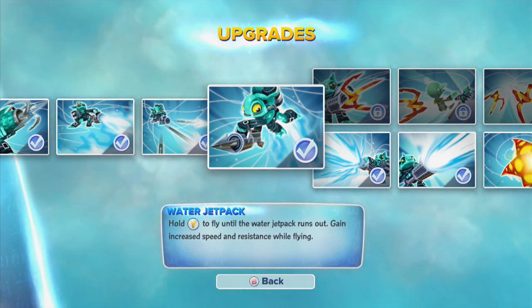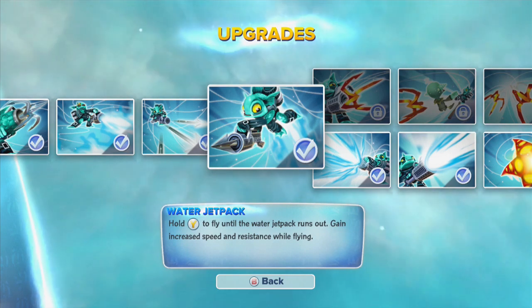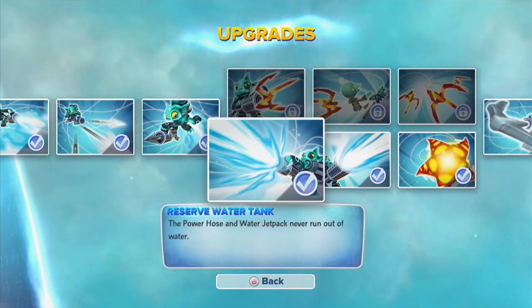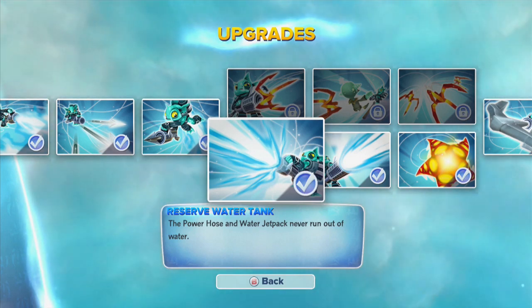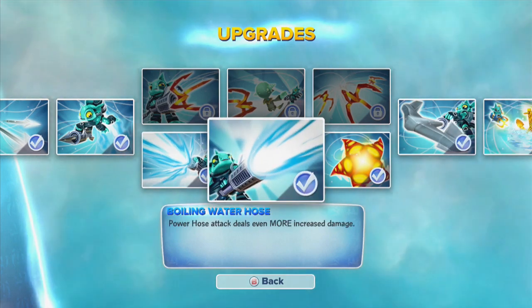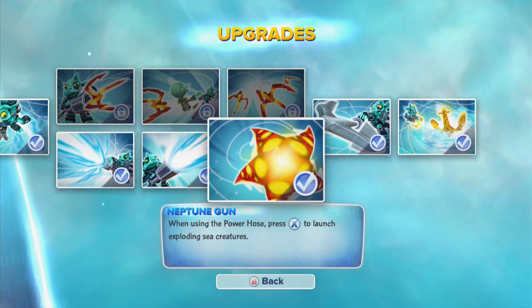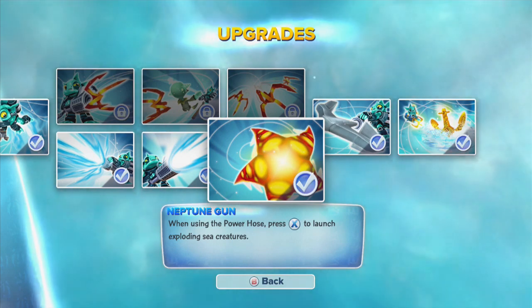The Water Jetpack — hold Y to fly until the jetpack runs out. But if you go with this path, the reserve tank doesn't run out of water, so you can just kind of hose away. And then the Boiling Water Hose does even more damage. And Neptune Gun — when using the Power Hose, press X to launch exploding sea creatures.